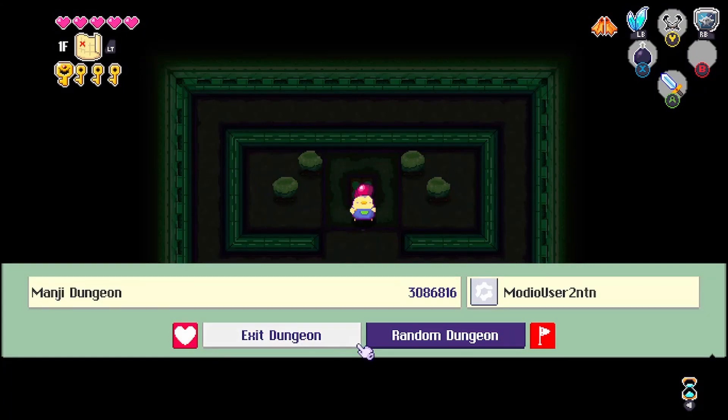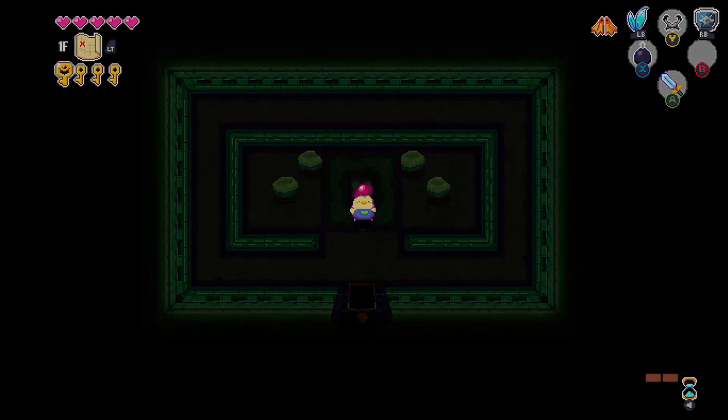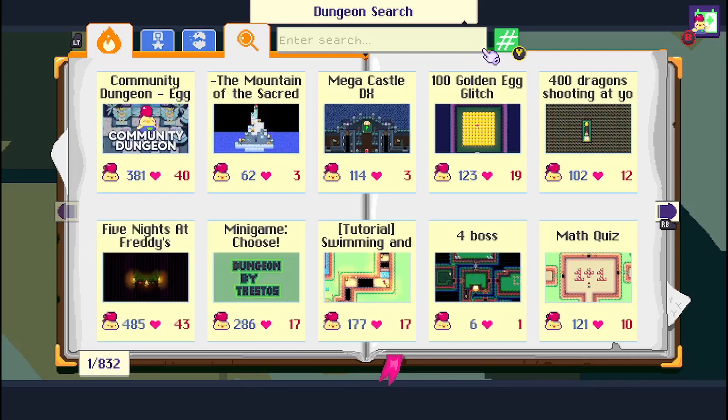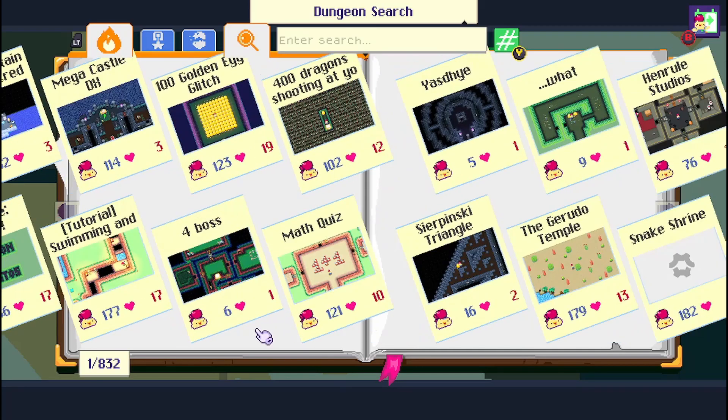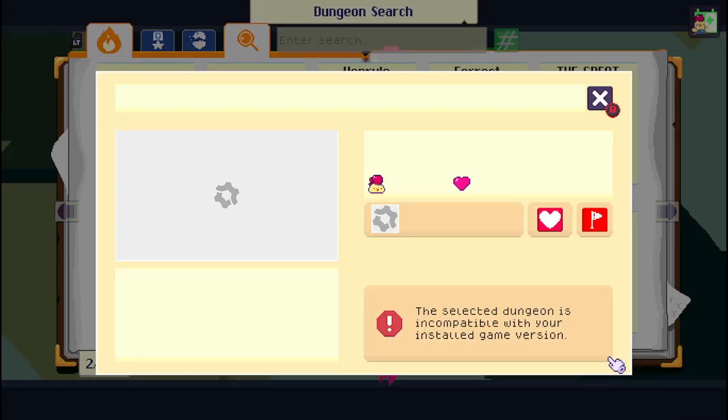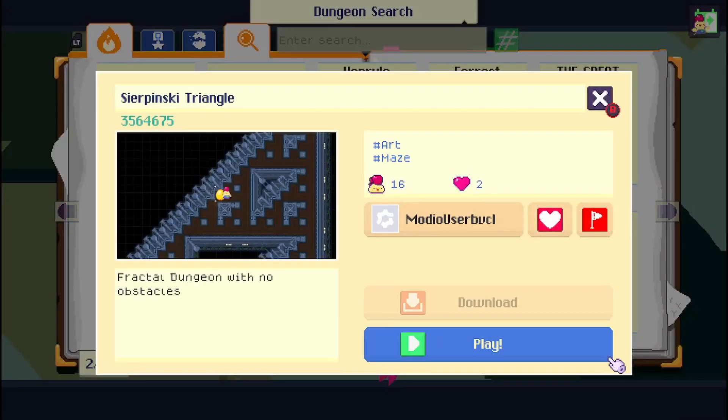And we're done. Cadence — love the music. It can be difficult, but I also think it has some nice accessibility options. Let's check out the Sierpinski triangle, which if you didn't know, that's basically a triforce. Fractal dungeon with no obstacles.